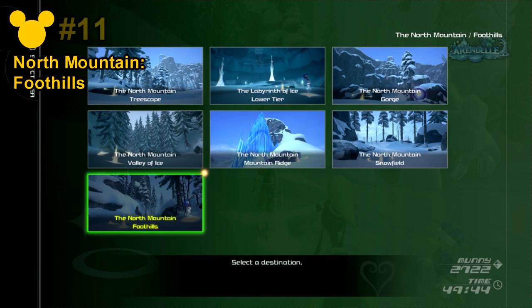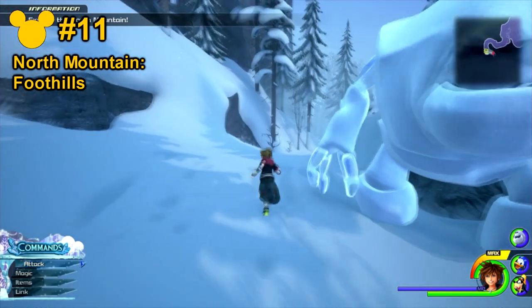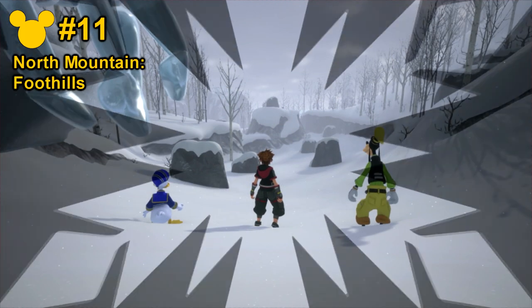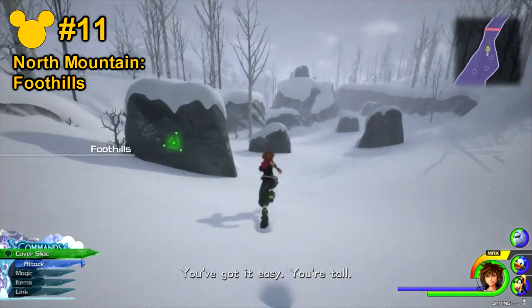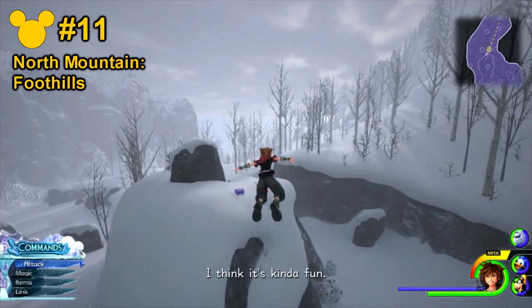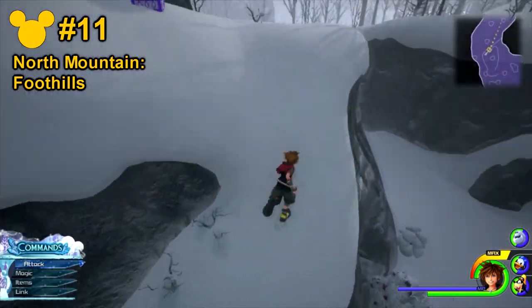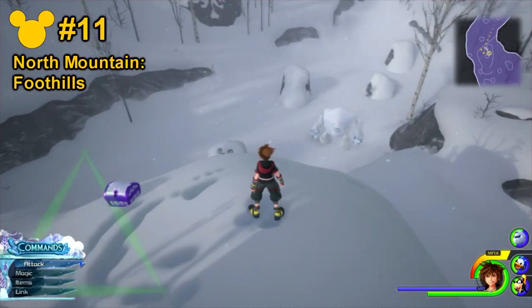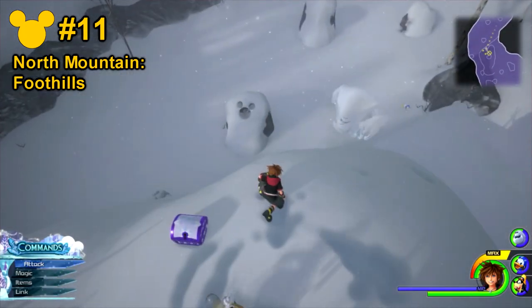For Lucky Emblem number 11, go to the North Mountain Foothill save point and continue going all the way forwards. Go towards the end where the big rock is. You're able to get a good look of the Lucky Emblem right here — it's on this little rock formation right there.